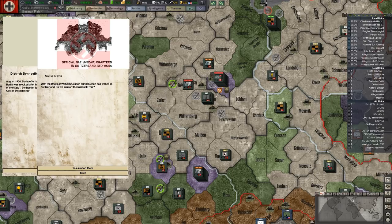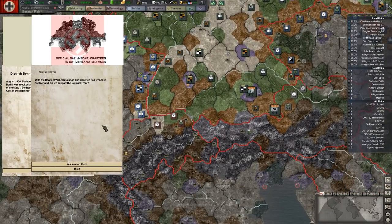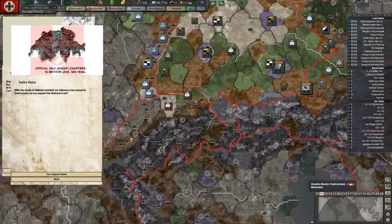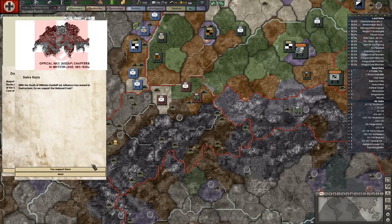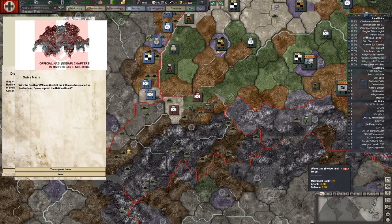With the death of Wilhelm Gustloff, our influence has waned in Switzerland. Do we want to support the National Front? Yes, this is if you want to continue to support. And there will be some other choices. But if you don't want to hear basically any more about Swiss Nazis — because you're not planning on invading Switzerland and you're not planning on doing anything about that — hit no. If you're gonna leave Switzerland alone, just let it go.